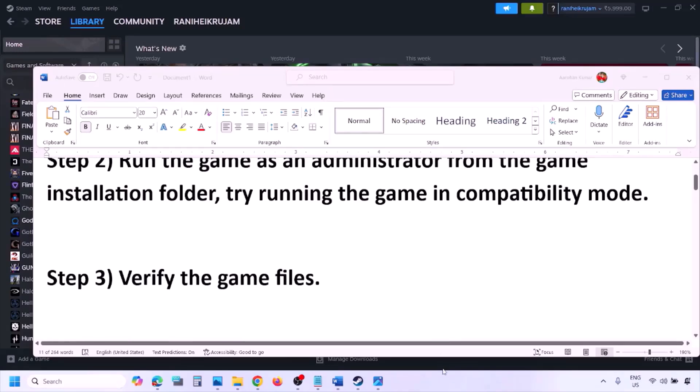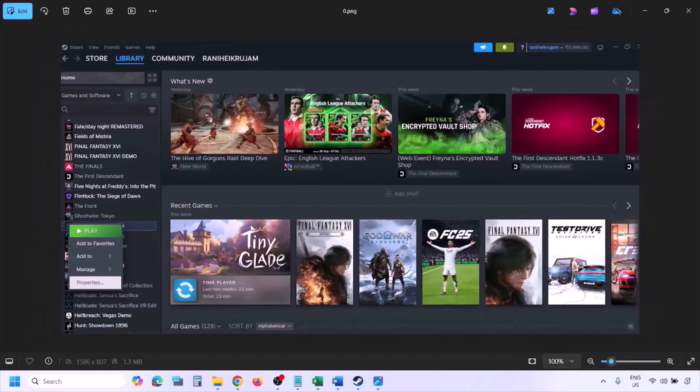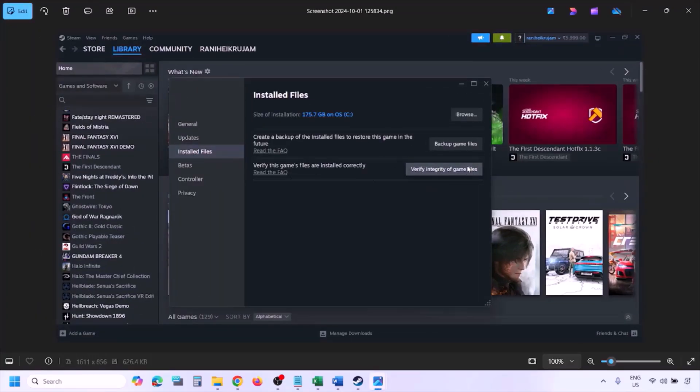The next step is to verify the game files. Go to Steam, click on Library, find the game in the list, right-click and select Properties, then go to the Installed Files tab and click on 'Verify integrity of game files.' Once verification is 100% complete, launch the game and check.